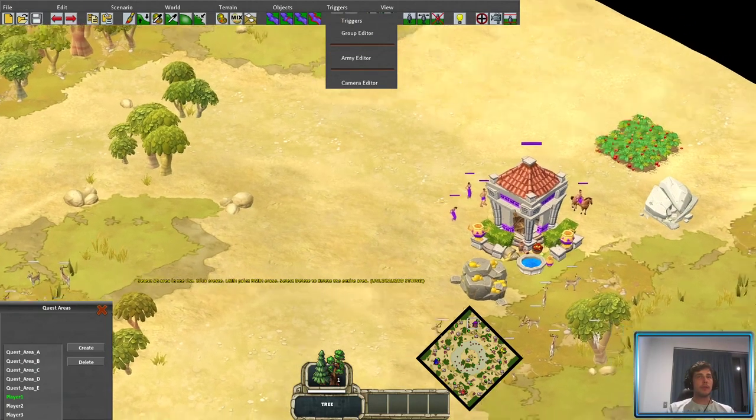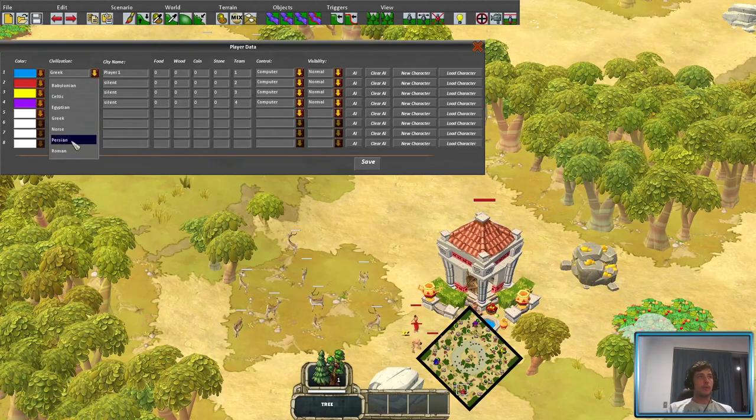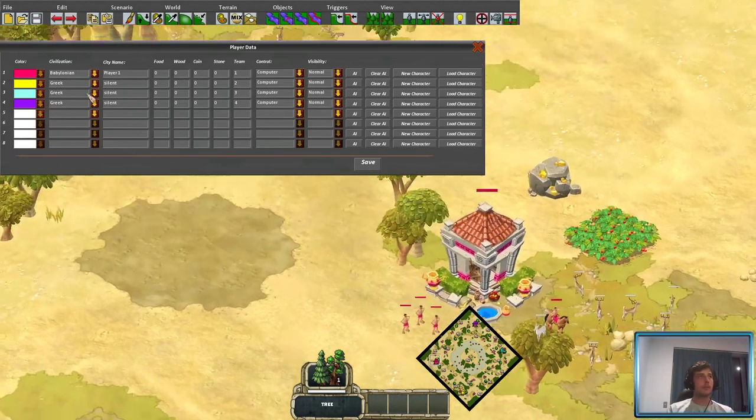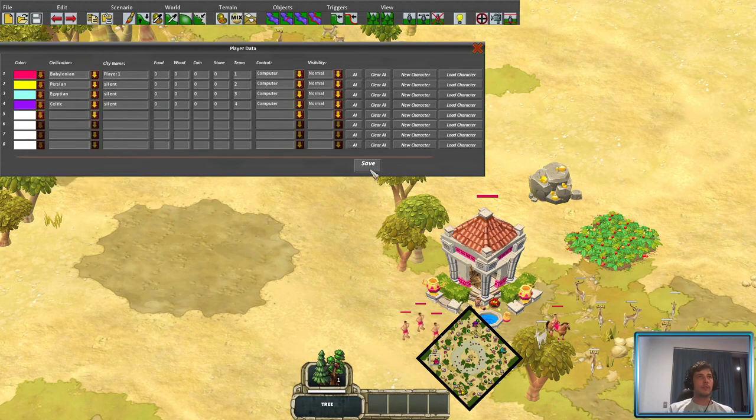I want to cover changing the civilizations. I want to be Babylonian today, and I actually want to be a different color — one of these funny colors you never really see much of. Yellow is listed twice for some reason, white is listed a couple of times. I'll make player two Yellow, player three Light Blue, player four can stay Purple. We'll go Babylonian for player one. Player two we'll set to Persian, player three to Egyptian, player four to Celt. Save that.